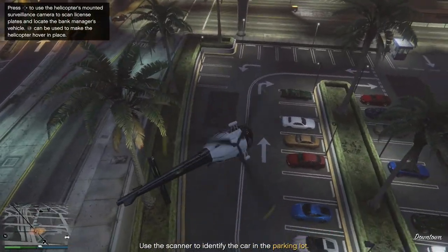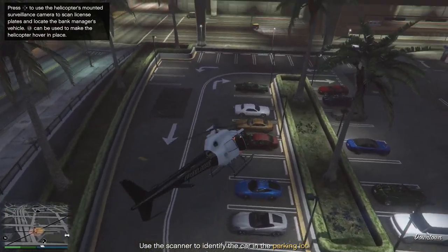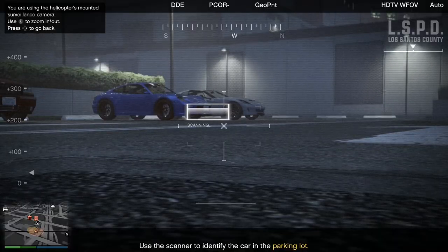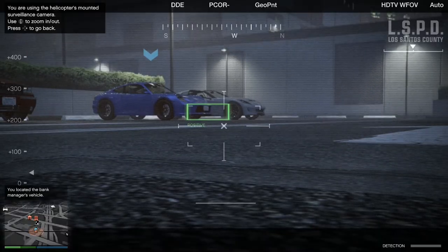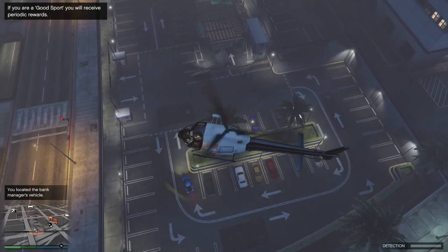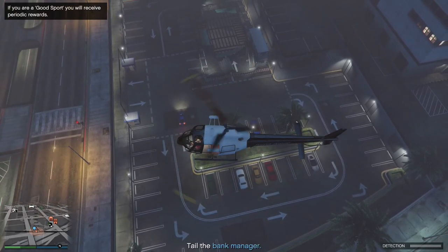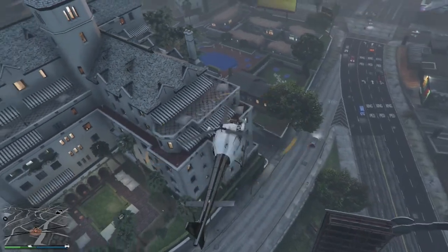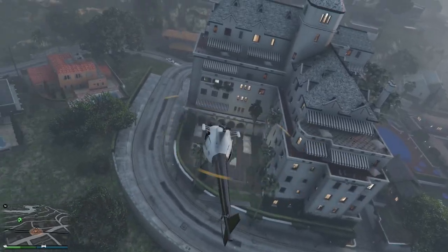The target is always the same blue Porsche. If you're playing solo, line up your heli and press right on the D-pad. Otherwise, get your co-pilot to mark the vehicle. Once you've tagged the vehicle, follow the driver as he casually drives out to his hideout.